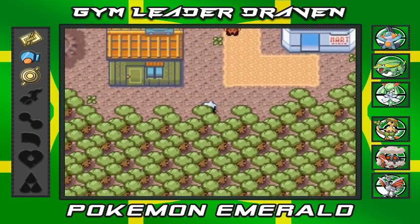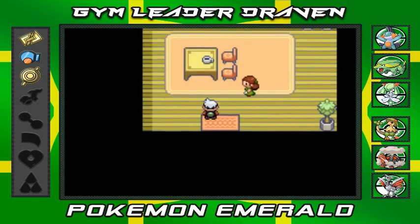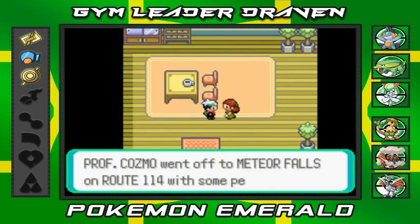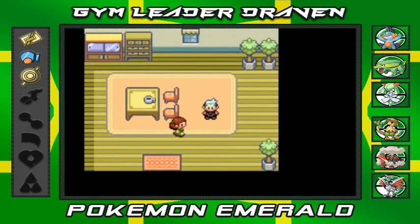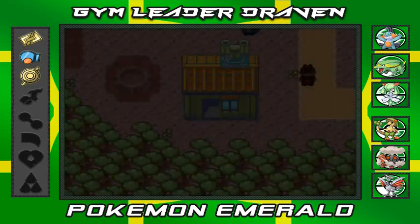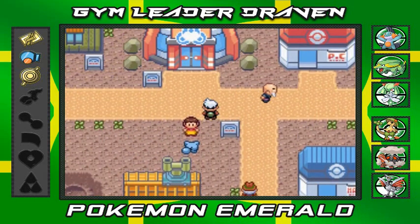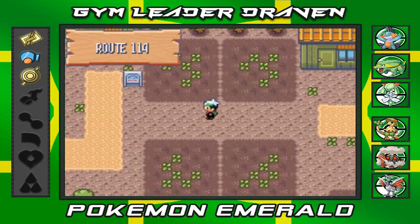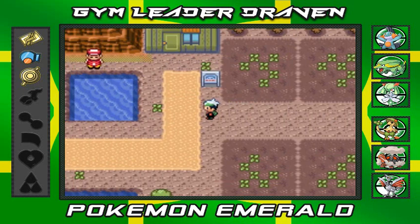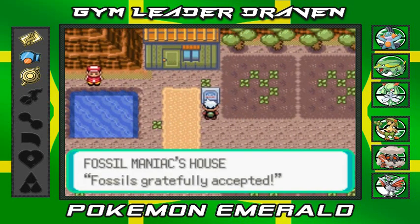Now I'm trying to find Professor Cosmo's house - I think it's right here. The young lady inside says Professor Cosmo went off to Meteor Falls on Route 114 with some people from Team Magma. This is a first - if you remember from our last episode, we saw some Team Magma members. This is our first real encounter with them. We're heading out of Fall Arbor Town to Route 114.